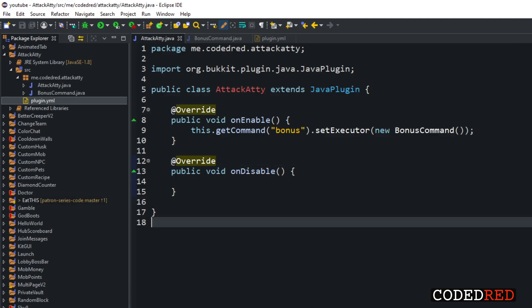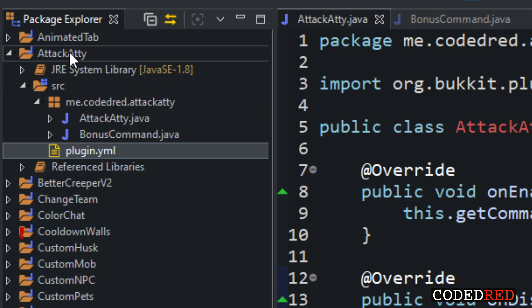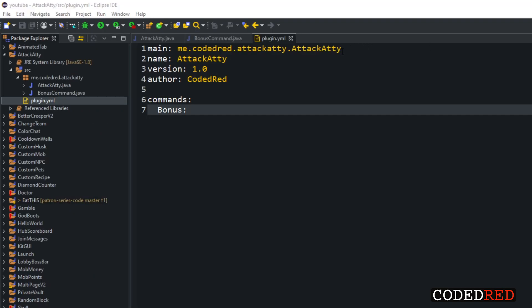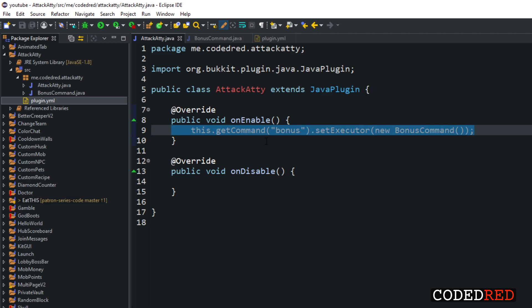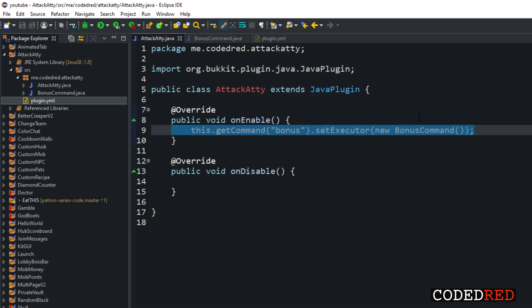I went ahead and created the project already. I have the main class called AttackAddy — 'addy' stands for attribute — and then I have a BonusCommand class, which handles the slash bonus command. The plugin.yml has the normal stuff: main, name, version, author, and the bonus command. The main class registers the bonus command in onEnable. This is all basic stuff, since this is an advanced series.